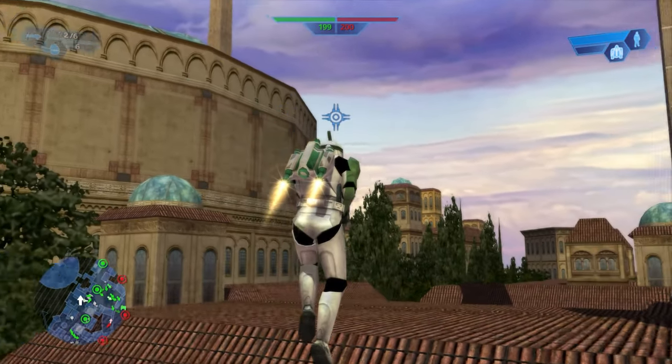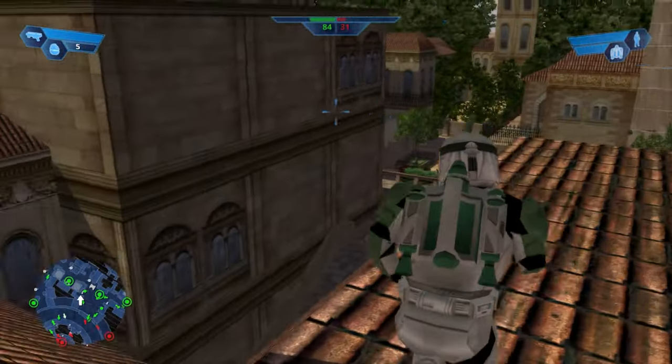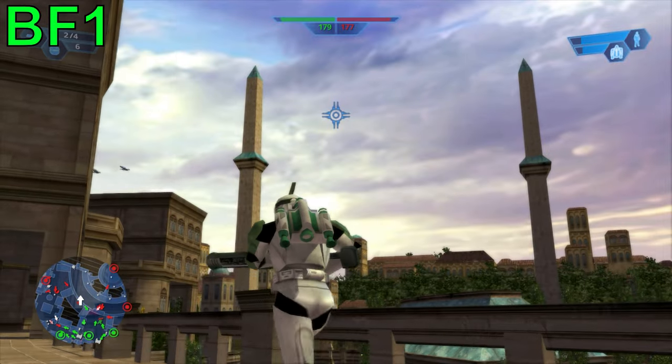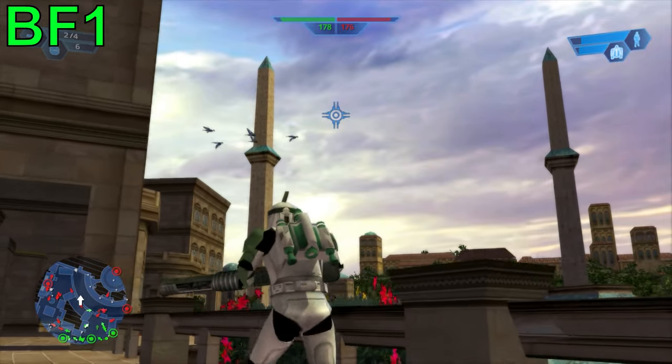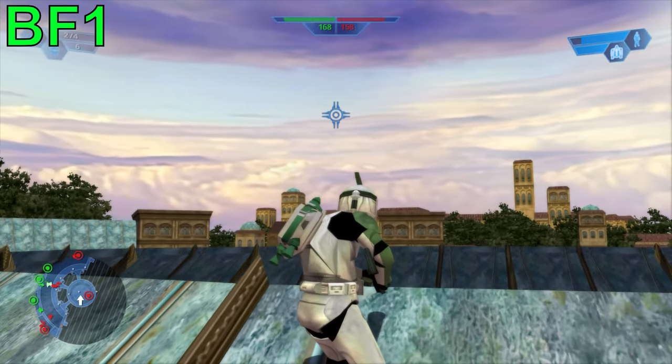Battlefront 1's skybox is also pretty glitchy, allowing out-of-bounds areas to be reached easily by jet troopers. Also, you can only play at night time in Battlefront 2 and vice versa in the first game, but previous versions of the map show a different colored sky than the one we got.